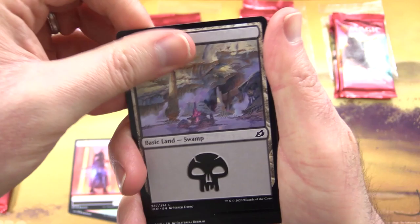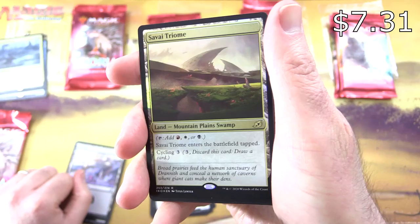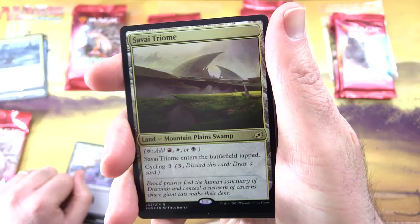Thwart the Enemy, Drannath Healer, Aegis Turtle, Savai Sabertooth, Serrated Scorpion, Essence Scatter, Ferocious Tigerilla, and Corpse Churn. They've got some pretty crazy cards in this set. What is the one that tickles you the most — you think is the most ridiculous or amusing? Leave a note in the comments.